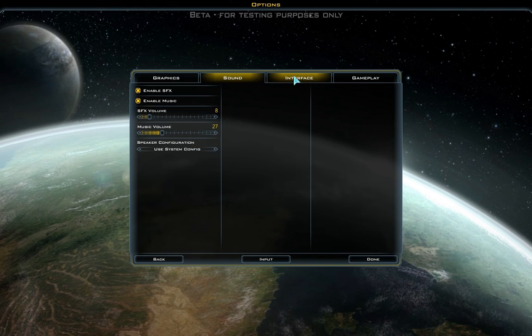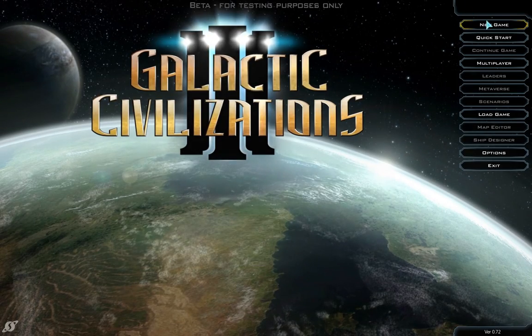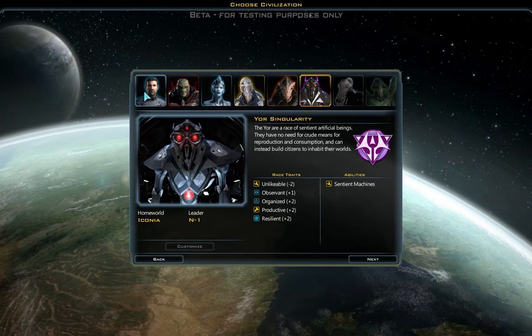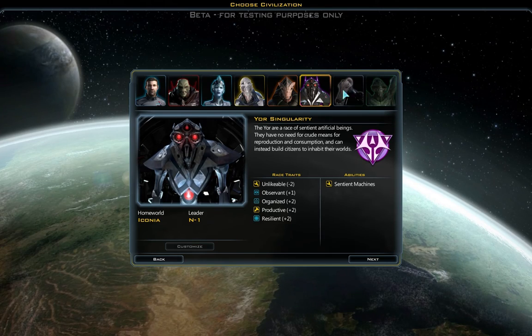Right now the options are still relatively limited. So far in beta 4, six races have been released, and only the Iconians and the Thalans, which are the hive mind insectoids, have yet to be released.